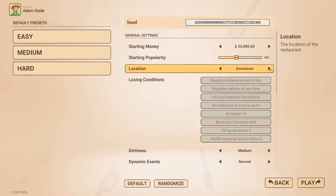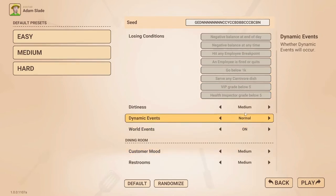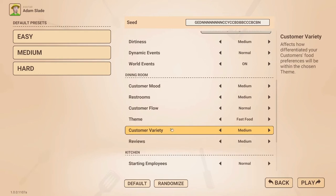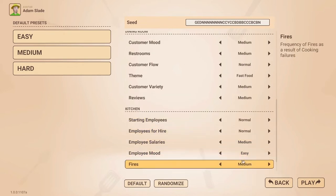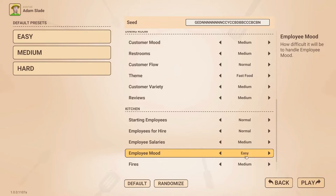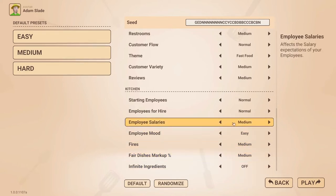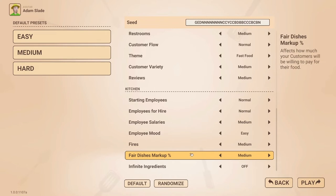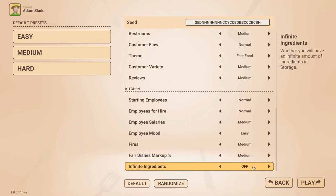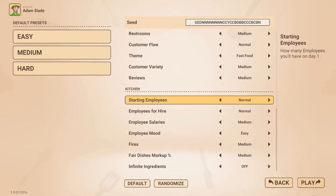My location is going to be downtown, and I've left no losing conditions so it's kind of an endless game. Difficulty set to normal or medium. My theme is going to be fast food - as opposed to homely, vegetarian, or whatever. Starting employees: normal. Employee mood I'll keep fairly easy because employees can be difficult to manage. Fires and events I like having as a challenge, but not too demanding. Infinite ingredients is off - we need to keep check of our stock.